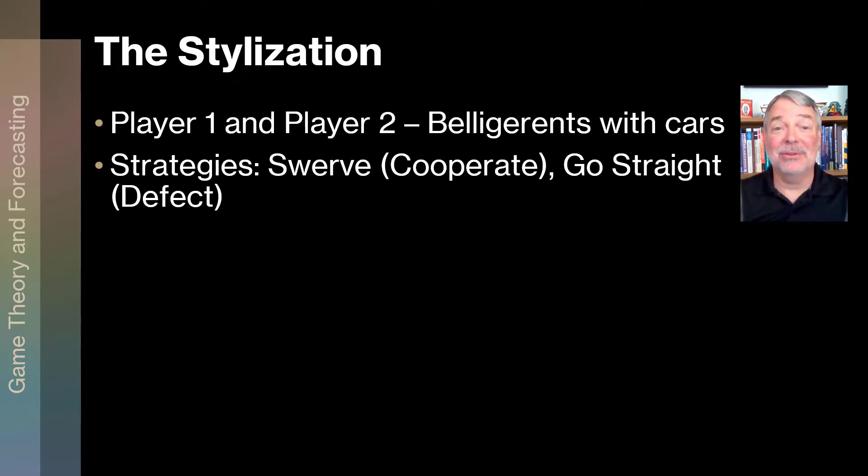We have two strategies. A lot of people like to use the cooperate/defect labels for the strategies, but we're going to keep it to what we're doing. Swerving is considered to be more cooperative; going straight is considered defecting — or more belligerent. So we have basically two strategies: swerve (sometimes called blinking first) and go straight.